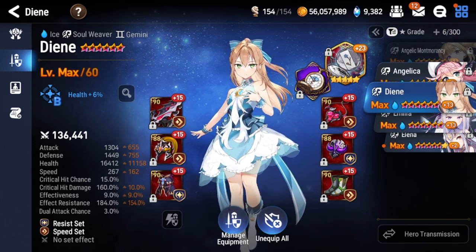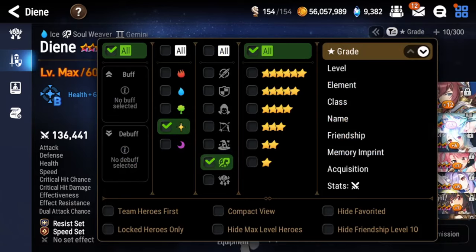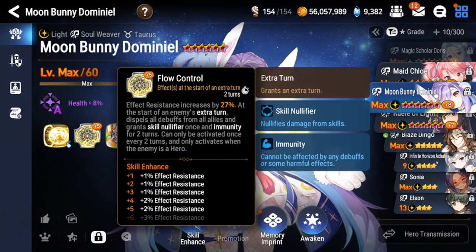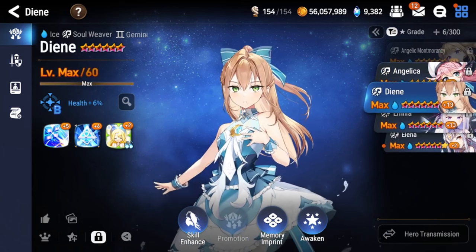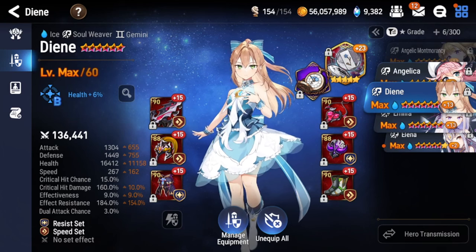For PvP she's mostly a 4 or 5 pick in RTA if you really need a Soul Weaver that can CR push. She's still a decent pick if you don't pick her into counters, but there are a lot of good Soul Weavers now — units like Moon Bunny Minuel, who does what Dien does but arguably better, with attack buff, CR push, and barrier in one skill, and a passive cleanse. Overall, this unit isn't really a must-have. You're way better off saving for the Overlord collab with three new units coming. But if you want her for collection reasons or her skin, this is how you build her — and if you have her on the bench, definitely test her in PvE.